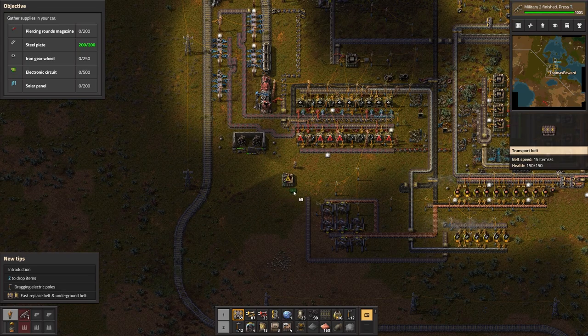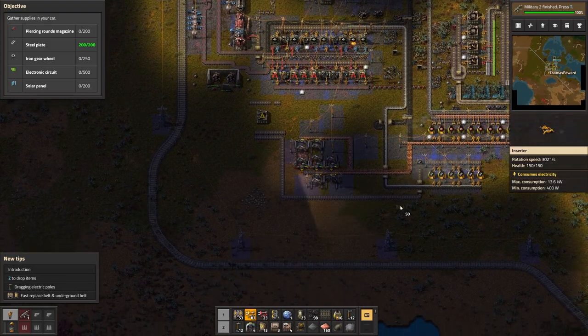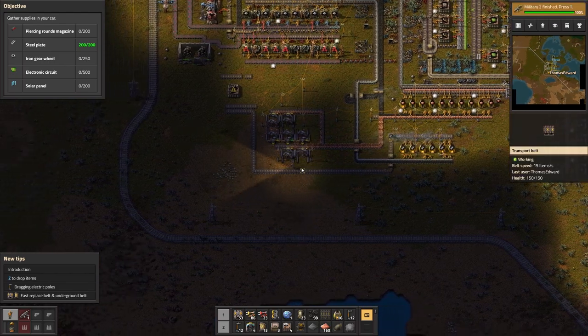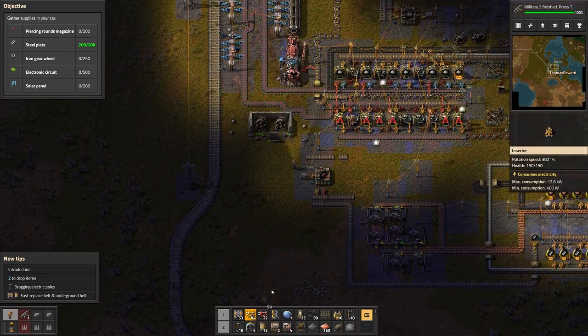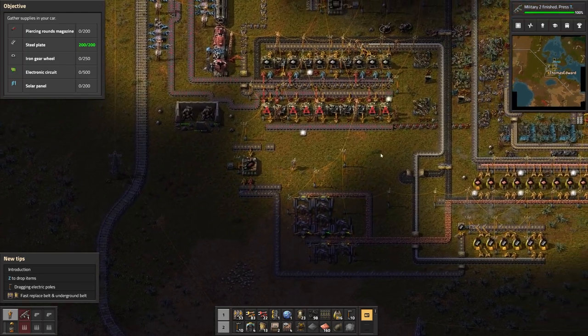We'll do two lines of belts — one here, one here, and one here — because we do need three products. Then we will place an inserter at the box to the belt, and that will offload the steel. Then we'll place a box here to start storing the piercing round magazines. We'll add a long inserter and a short inserter, and then we'll need a regular one here too.